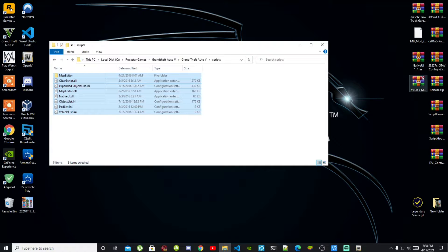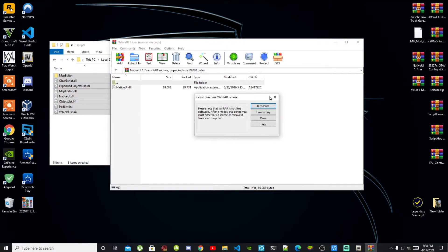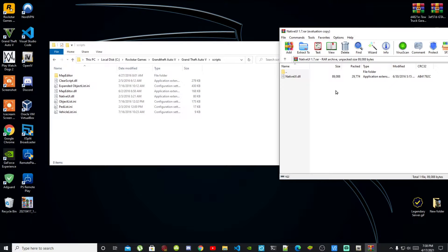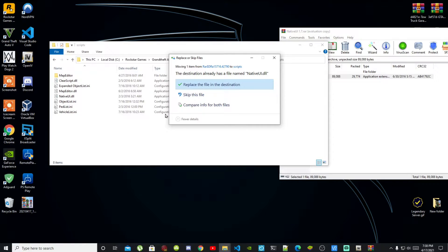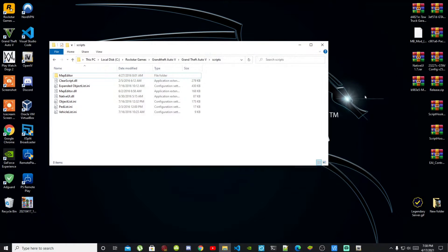Exit out of the Map Editor extract folder. Now open up your NativeUI version 1.7 extract folder. Select the NativeUI.dll file and drag it into your scripts folder. When the prompt pops up, select Replace Files. Exit out of that extract folder. Map Editor is now fully installed and should be working.